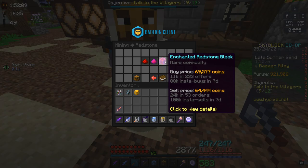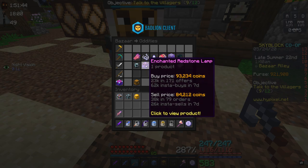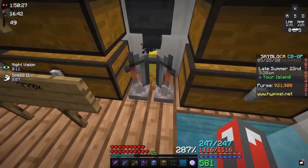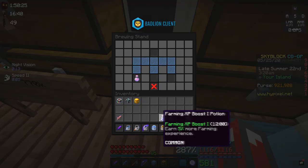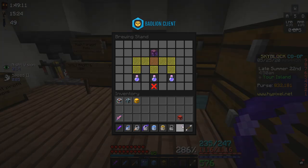When upgrading pots, it's cheaper to use an Enchanted Redstone Block first and then an Enchanted Redstone Lamp. You can upgrade skill XP pots by putting 2 skill XP pots and 1 regular pot together, then use an Enchanted Glowstone — but it is still better to use Enchanted Redstone Lamps for maximum duration.